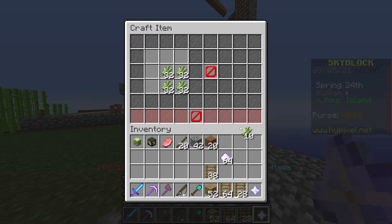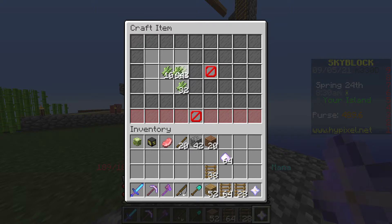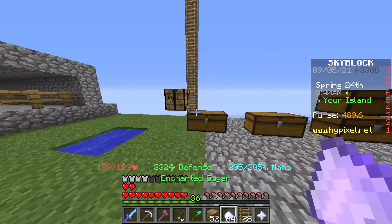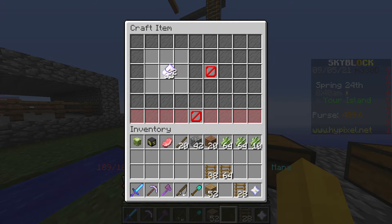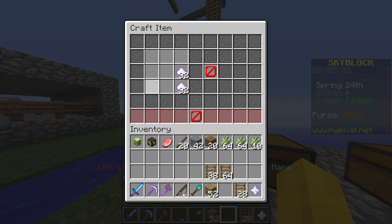So you can just go like this. You get the gist of it — then you craft your enchanted sugar. What you do with that is you basically have to get another stack of enchanted sugarcane and then put it over here.